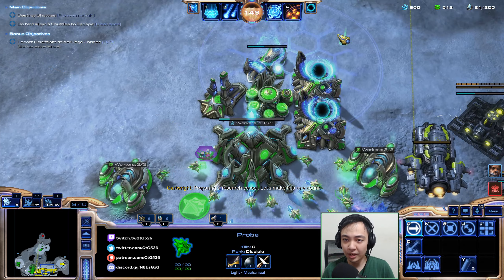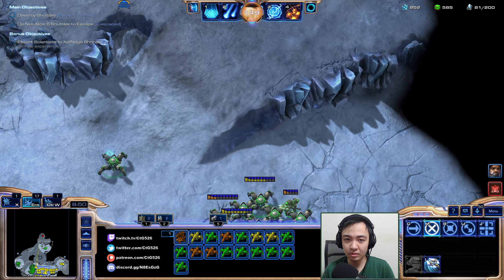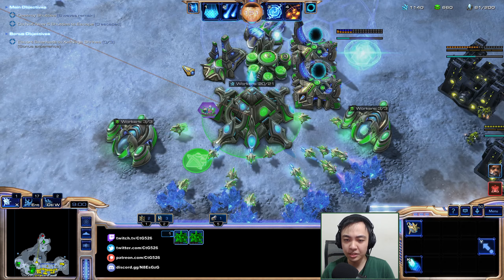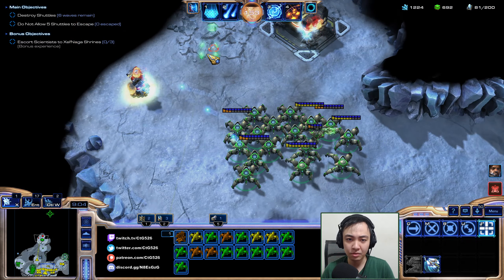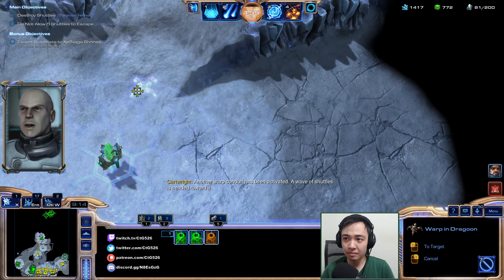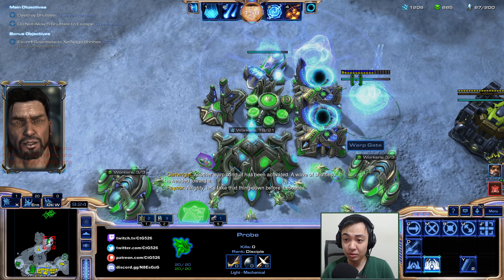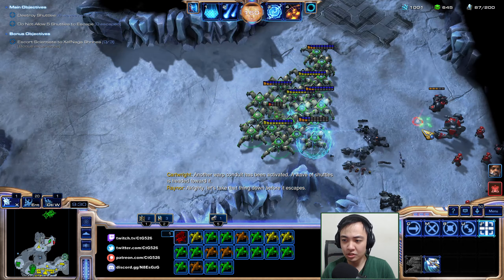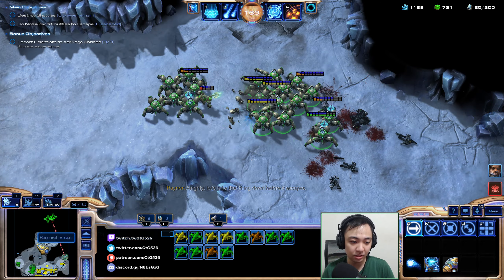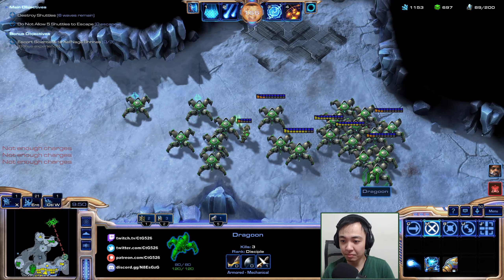Get this guy in here. We'll want a robo at some point, and definitely detection. Let's clear this first. A lot more gateways — let's get a robo then, and another gateway. We're starting to get more money. We cleared out this area, which lets us get a really good concave for a better engagement against the enemy as they come through here.